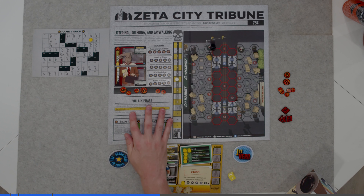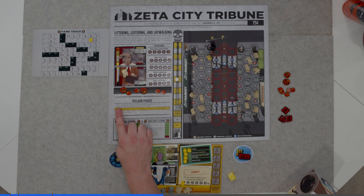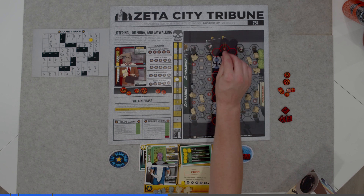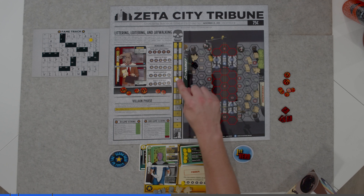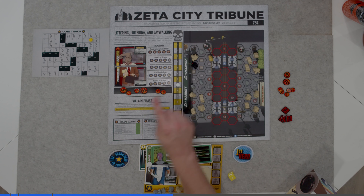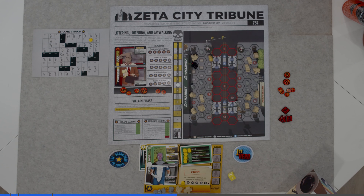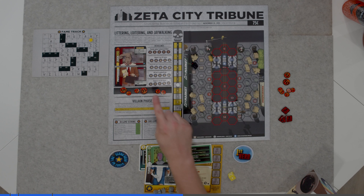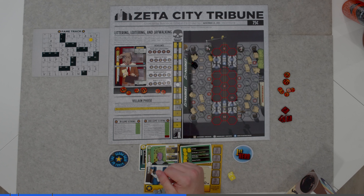On the villain phase, follow the instructions based on the scenario you're in. In this one, the villain moves to the next sequential numbered space — so they're going to move from 7 to 8. We then move the icon up, and because it's not a yellow space, they're not going to leave any trash for us to pick up. The villain is not next to me and they don't have any ranged attack, so they're not going to deal any damage to me.